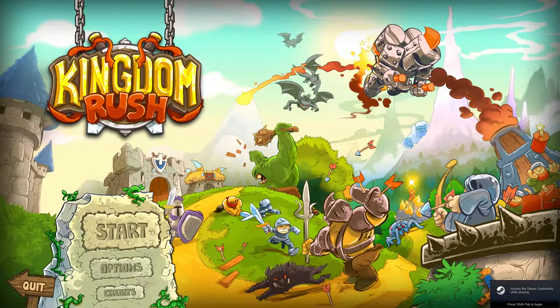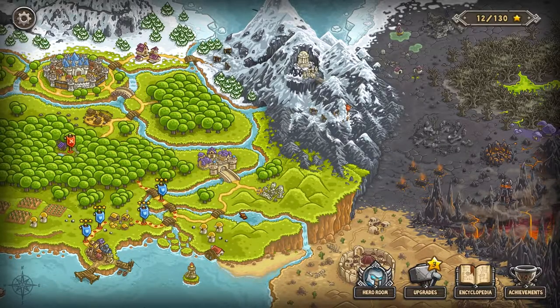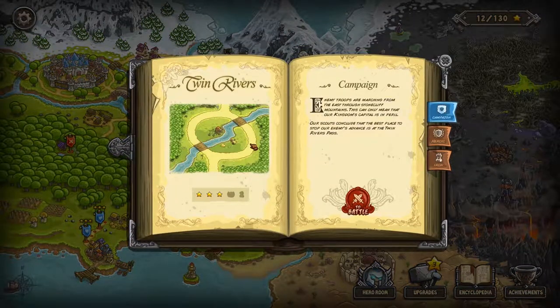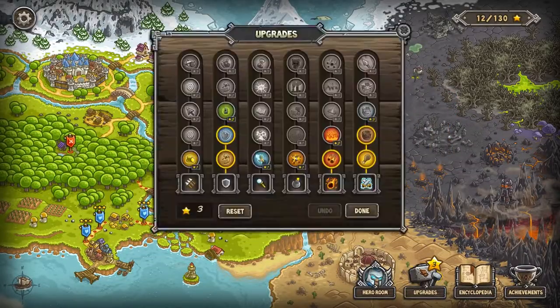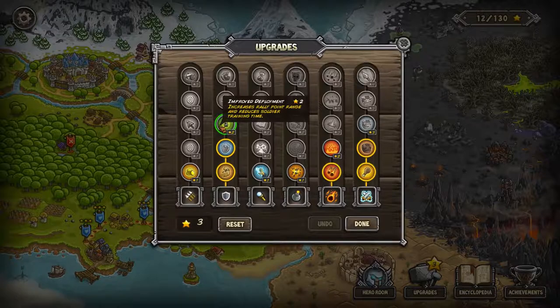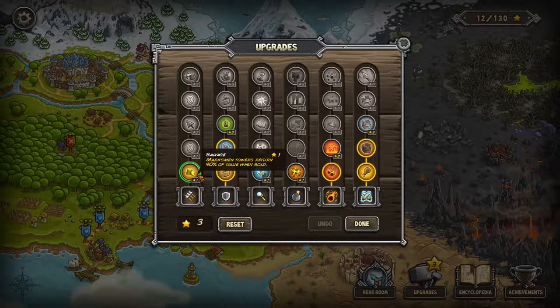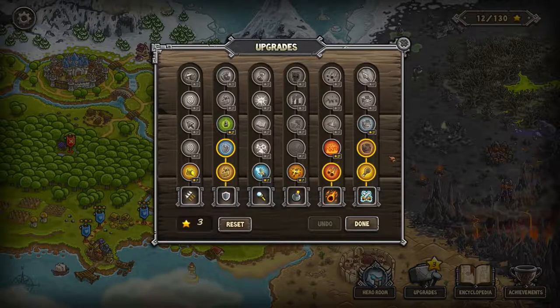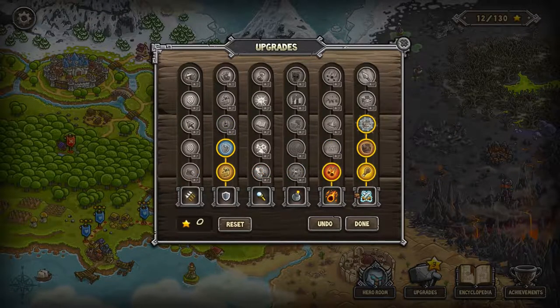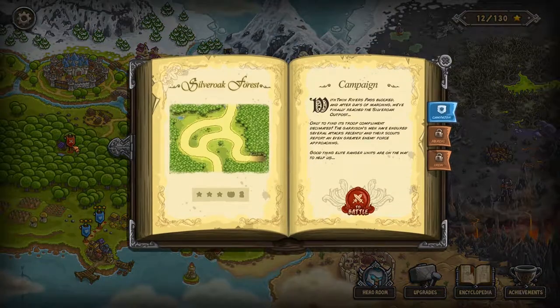Okay guys, welcome back! We're gonna play another level of Kingdom Rush. Let's look at our beautiful map here. So last time we finished the level with the circle and got some upgrade stars from it, so we're gonna do some upgrades. Let's see — increase rally point range, reduce soldier training time, increase utility damage. I'm gonna reinforce my reinforcements because I like their damage.